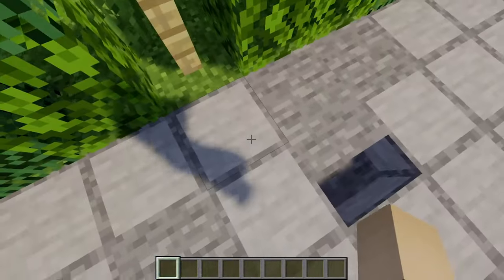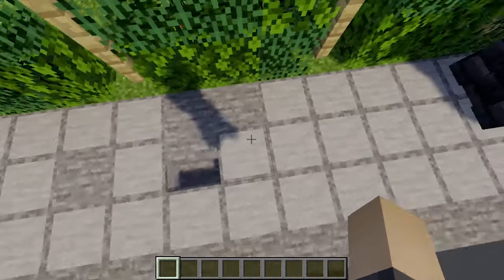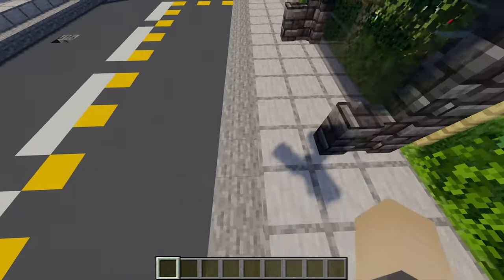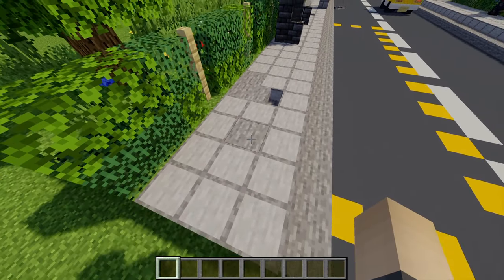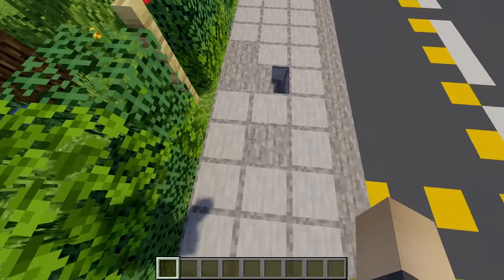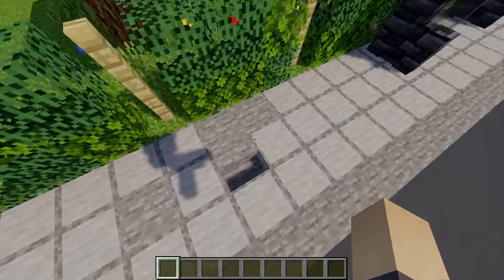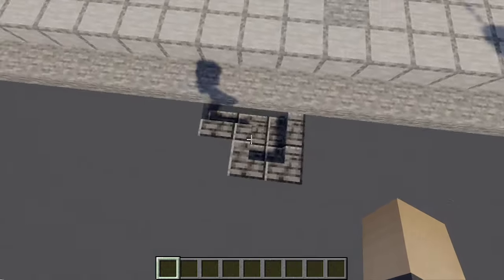For the pavement I always like to use smooth stone - I think that's quite a nice block. I also like to use stairs to add extra detail to your paths, making them look a little more worn down, and you can add extra texture using additional blocks. Here I've used a combination of smooth stone and normal stone which works quite nicely together, and you can also do similar detailing in the road.